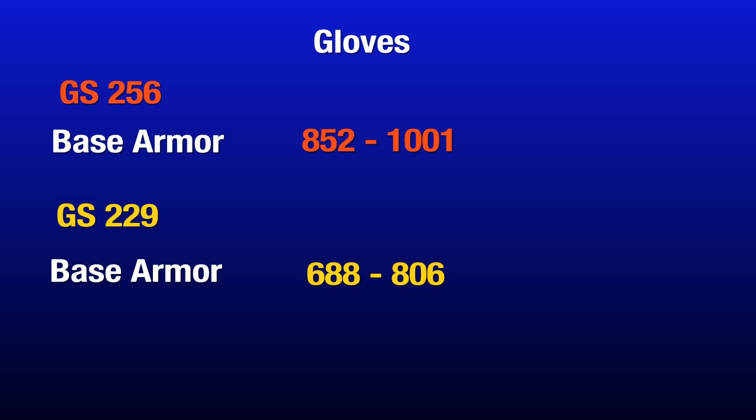On the gloves it's easy — almost 200 more base damage, between 852 and 1001. The old ones were 688 to 806. Watch for a base ammo of 950 and higher. If you have a less-than-perfect firearms roll but a perfect ammo roll, take it — it's better than a few extra points of firearms with a poor ammo roll. Watch out on them.